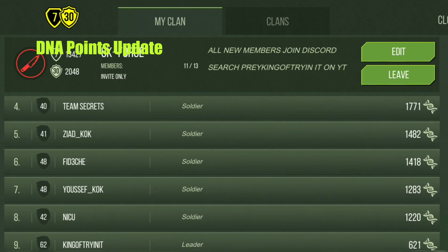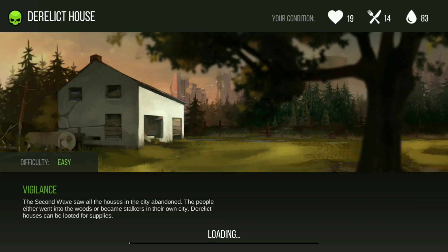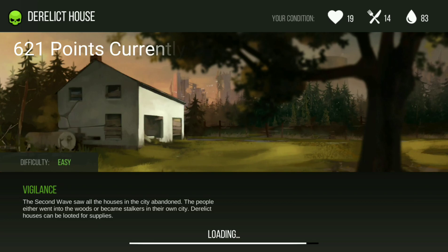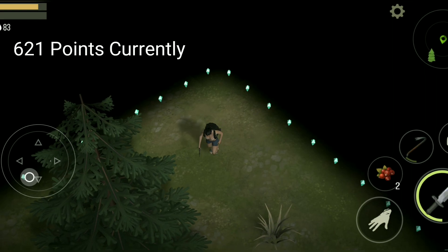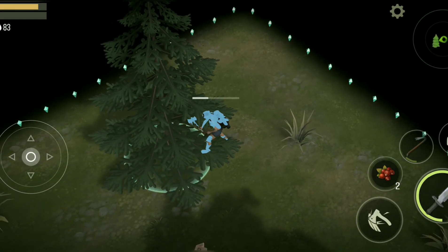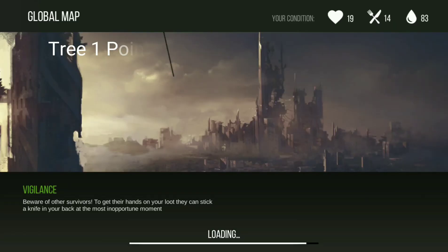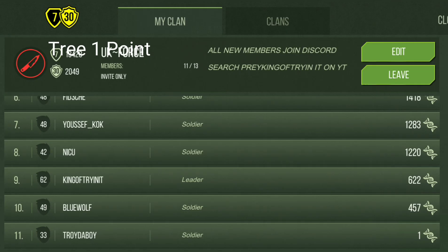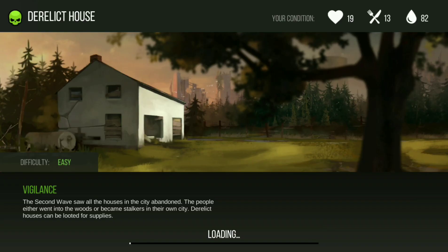First, let's just check on the points that we have. We're pretty low, slacking away — right there, six, two, one. We're going to pop in and check, because apparently there have been some changes to the DNA point system. First step: a tree — we're going to cut that down and check the points straight away.